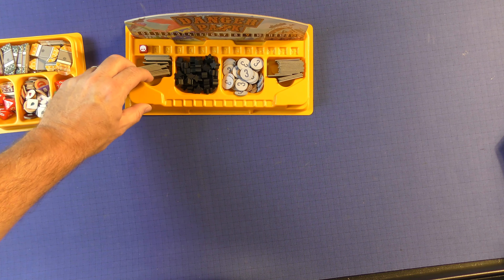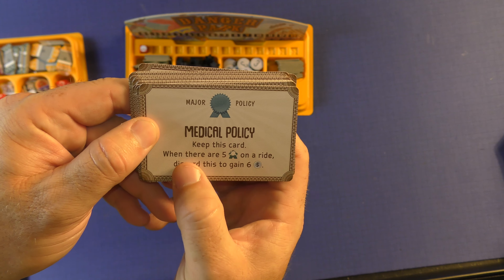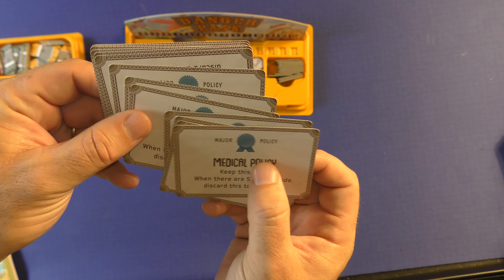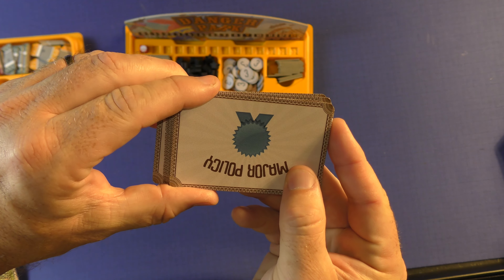It really doesn't take a whole lot of setup. Then you're going to shuffle up the major policy deck. Everybody will get two of these and you'll be able to keep one. So keep this card when there are 5 vomits on a ride, discard to gain 6. These are just things that you can kind of work towards or get a bonus if they occur. At the beginning of the game, you will pick one of these.